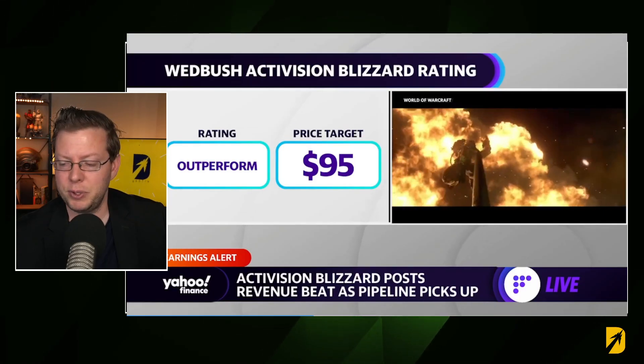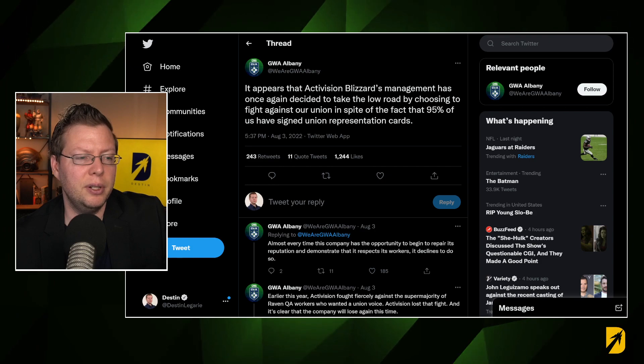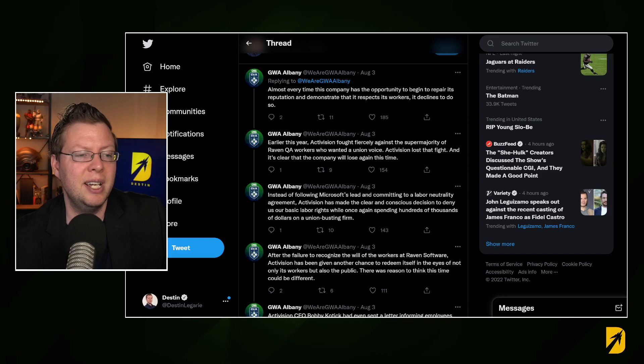Unfortunately, Activision is up to a lot of its old tricks, including union busting. Here was a tweet that recently went up saying: it appears that Activision Blizzard's management has once again decided to take the low road by choosing to fight against our union, in spite of the fact that 95% of us have signed union representation cards. Almost every time this company has the opportunity to begin to repair its reputation and demonstrate that it respects its workers, it declines to do so. I also don't understand why they're doing this. Why are they doing this when Microsoft has already said we're going to allow people to unionize if they want to? It makes no sense that when there's this potential for the deal closing so close, why is Activision busting unions?